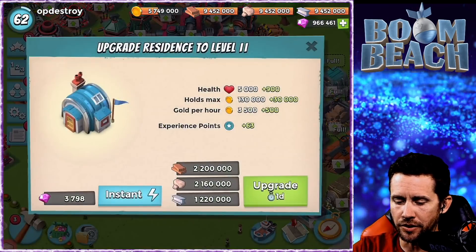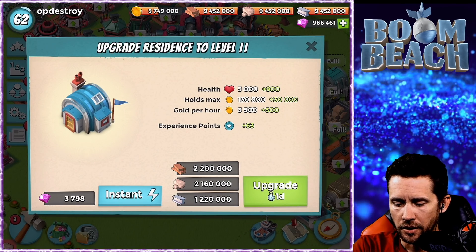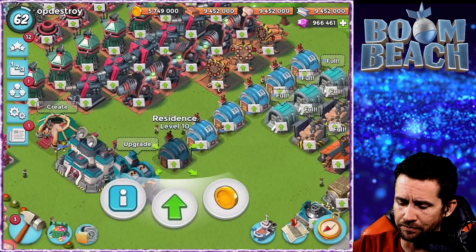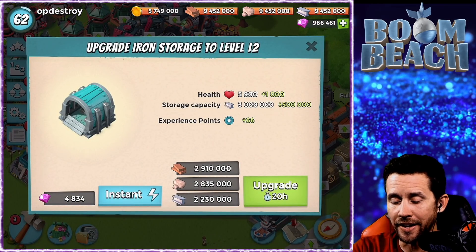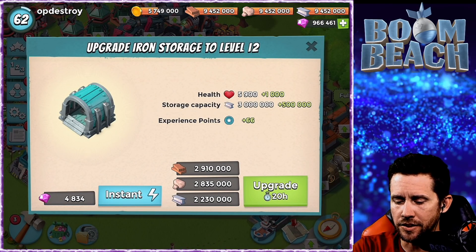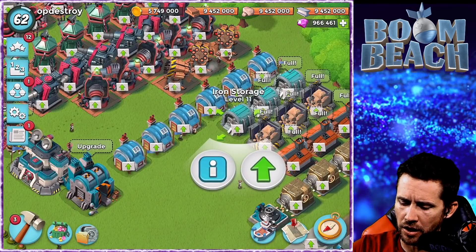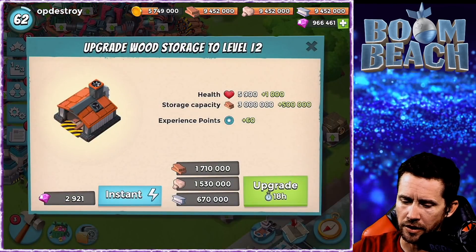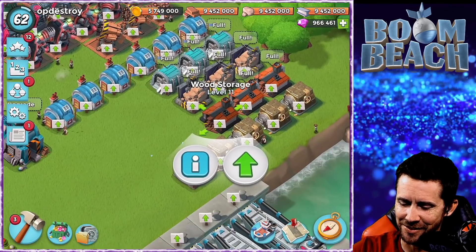The Residence level will hold 30,000 more gold and you'll get more gold per hour per residence at rank 11, which is nice. Iron storage will hold an extra 500k in storage capacity. Stone storage is also 500k. Wood is also 500k, and you get a little bit more health on those as well.